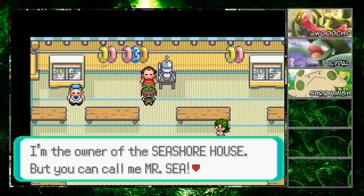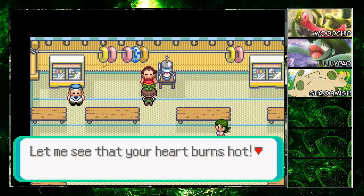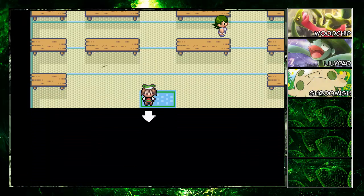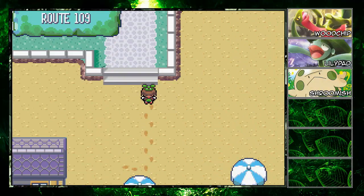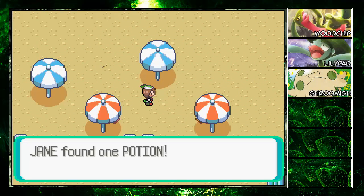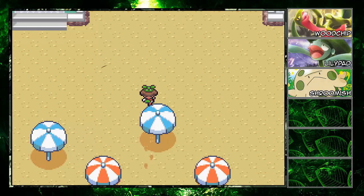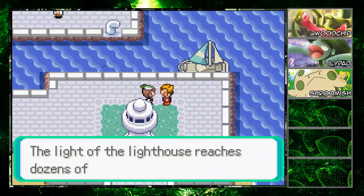The owner of the Seashore House says you can call him Mr. C. He says if you defeat all these trainers there's a reward — we'll do those battles off screen. There's an item hidden here but we're not going to fall for the feet-moving trick. We're actually in Slateport City now!